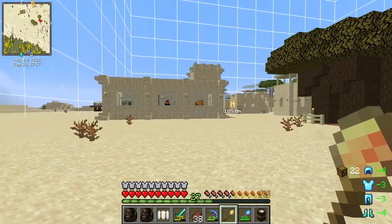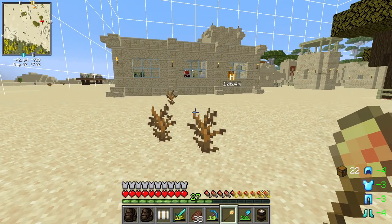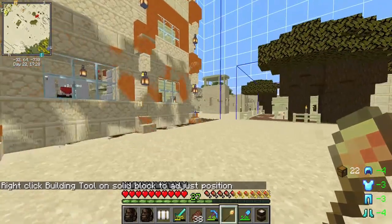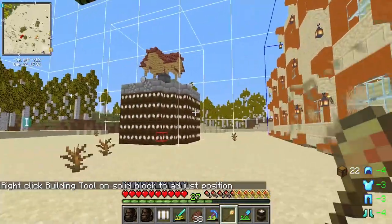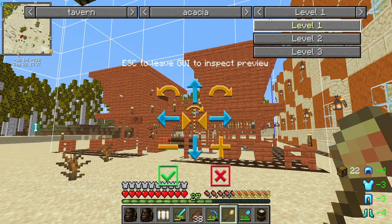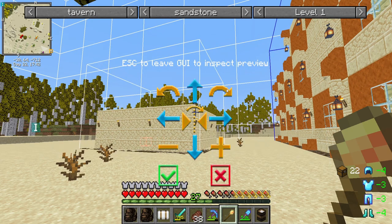The tavern will mean that travelers can come to your village, you get to see their stats, and then decide whether or not you want to recruit them — there will be a price, could be diamonds or emeralds or all kinds of things. I've been to university and they always have a tavern there, so I figured we'll build our tavern somewhere near the university.